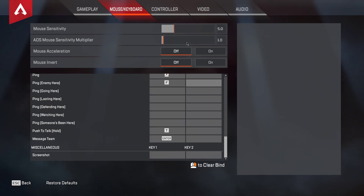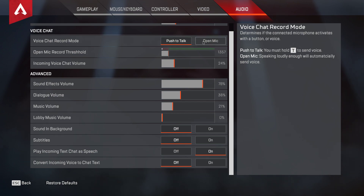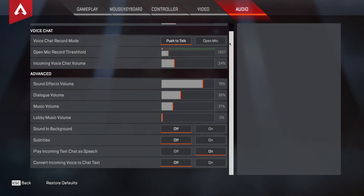First of all, open up your game and navigate to your audio settings. Here, in the voice chat section, set the record mode to push to talk or open mic, depending on what works best for you. Using the push to talk option will be better for your teammates, as they will only hear your calls when you use the push to talk key.